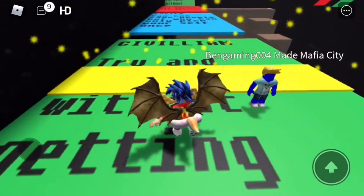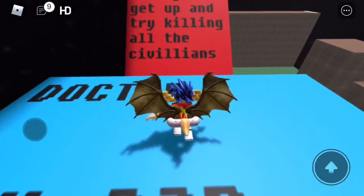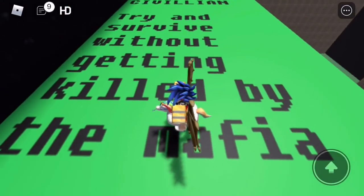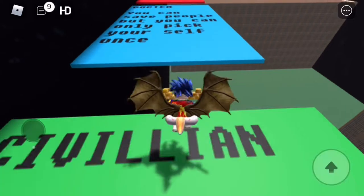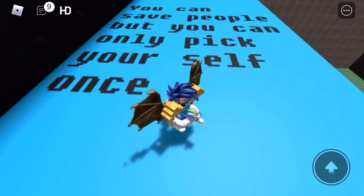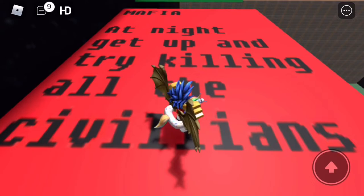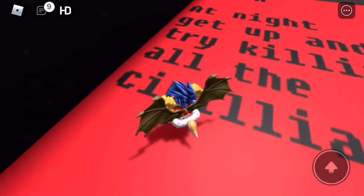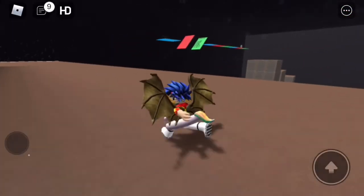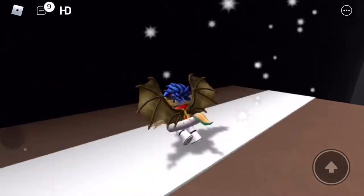This one's called Mafia City. It literally says: 'Sveilion, try and survive without getting killed by the Mafia. Doctor, you can save people, but you can only pick yourself once. And Mafia — at night, get up and try killing all the civilians.' Yep, we can take down the truce. I need to eat. I got more diamonds.